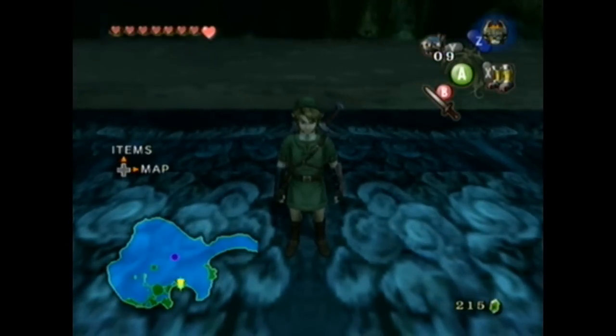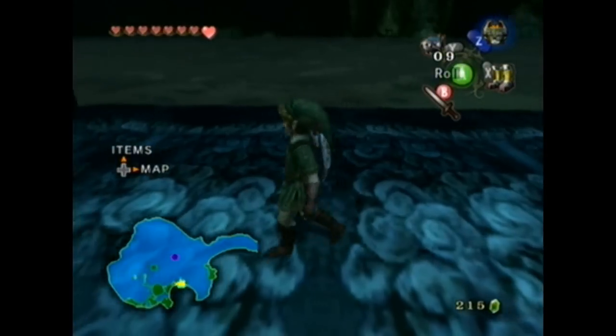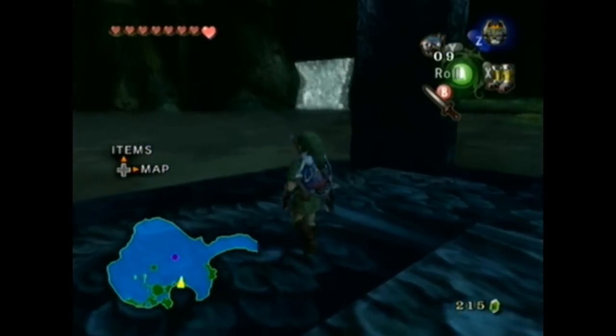Hello guys! This is Universal Giant, and welcome back for more of Let's Play The Legend of Zelda: Twilight Princess. We have all of the heart pieces, golden bugs, and bomb upgrades we can have to this point.